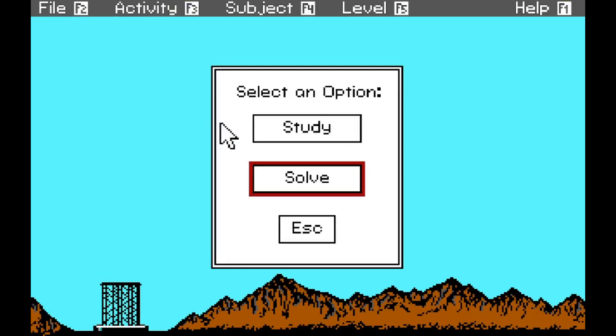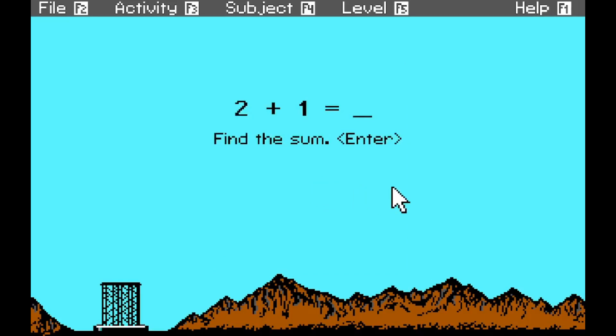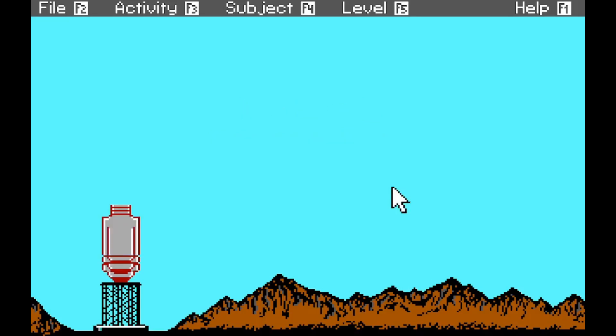Select an option - study or solve. I guess we'll do solve. Find the sum. Two plus one is three. Three plus one is four. So we got a part of the rocket built. Six plus two - I think I remember this one too, it looks very different, but I think I remember having to do math to build a rocket. I didn't play Math Blaster a ton when I was little - math's not really my thing. Reading Blaster though, I played the crap out of that. That one has, in my opinion, more complex games, because I think it was developed during the Windows era and not a remake of a DOS game. And it's really good, but I haven't found a way to play it yet, which makes me sad.